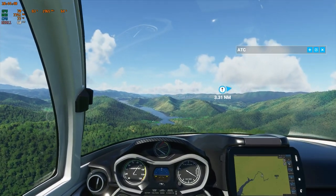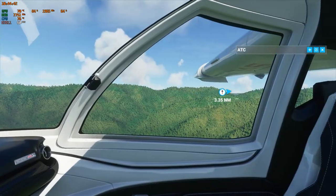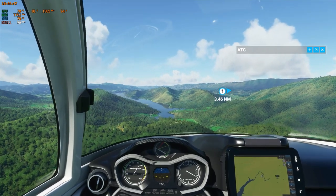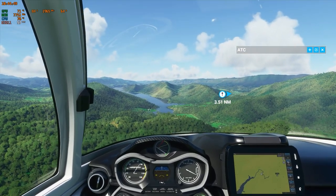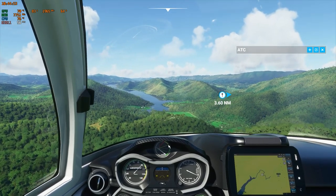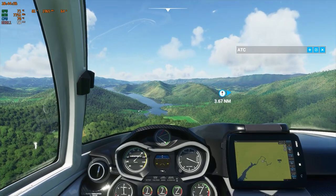There's the lake ahead of us. Go ahead and reduce throttle and start descending towards it. Getting bumped all around from this turbulence — this would be pretty rough on a paramotor, probably.